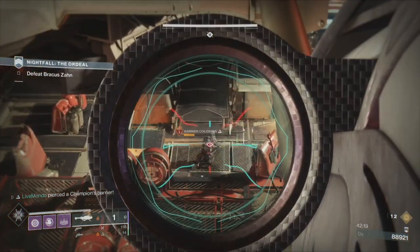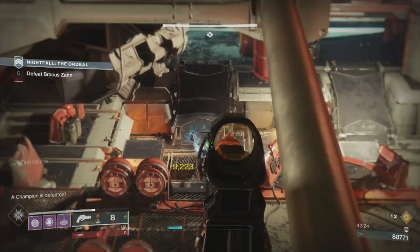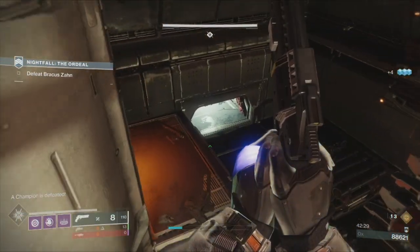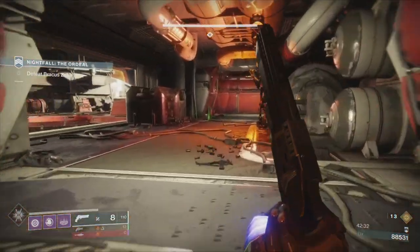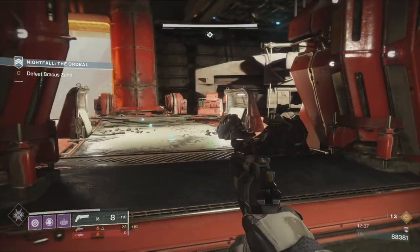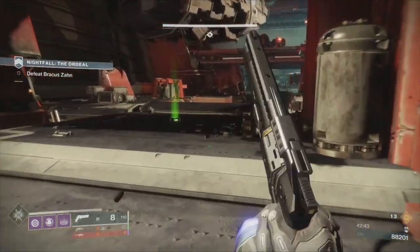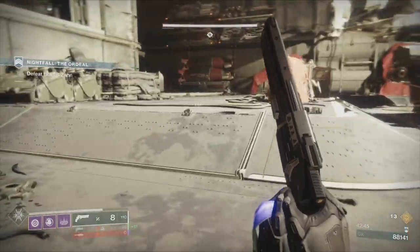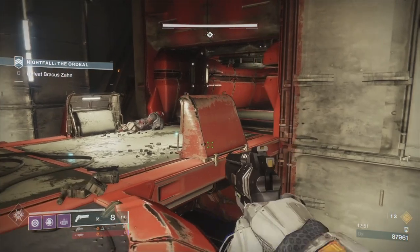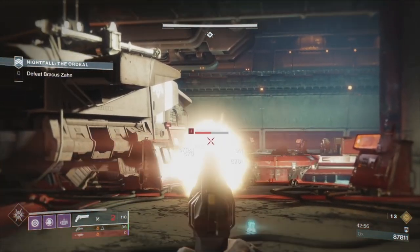I've used up all my heavy but as you can see, he's dead — that's the first Barrier champion down. To recap: I went to the top frame back-right corner, which gave me the angle I needed. Once that Barrier champion had set himself in the center of those two pop-up pillars, he was fair game. Now we've got a Scorpius turret and some ads — nothing major, but we take the turret.